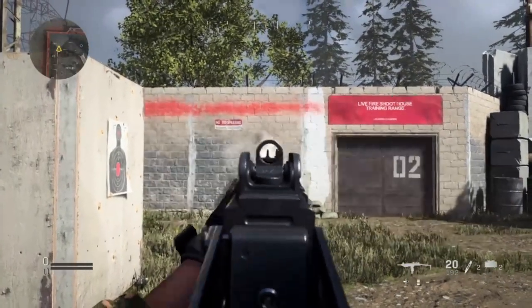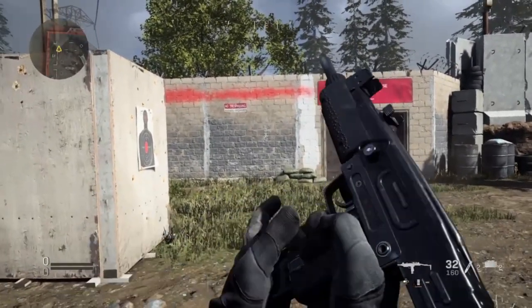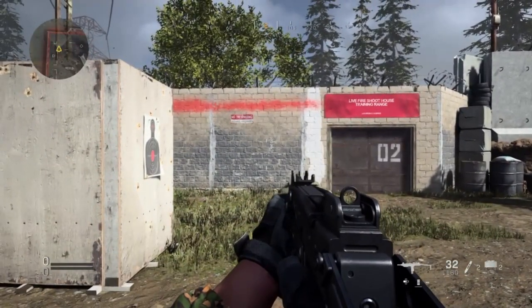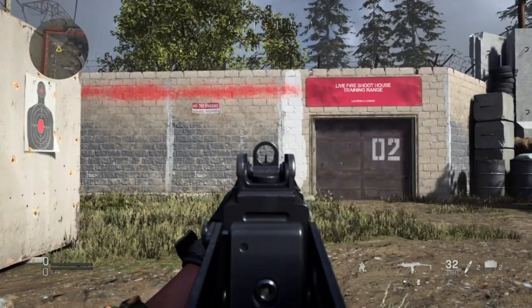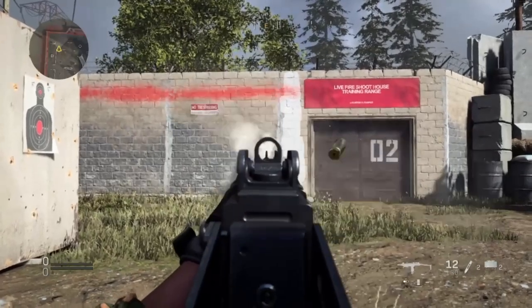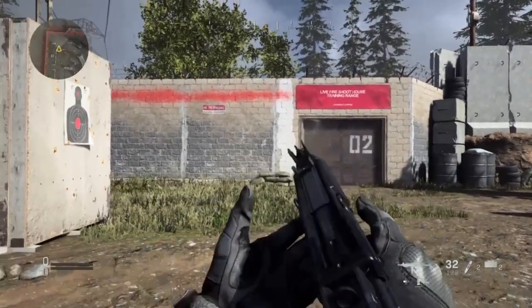This is the Uzi. I was really surprised, positively, by this honestly. The recoil, as you can see, pretty much stays within three or four bricks. And then when you crouch down it just gets better — like a really, really accurate gun. Stays within pretty much two bricks. Really, really good recoil.